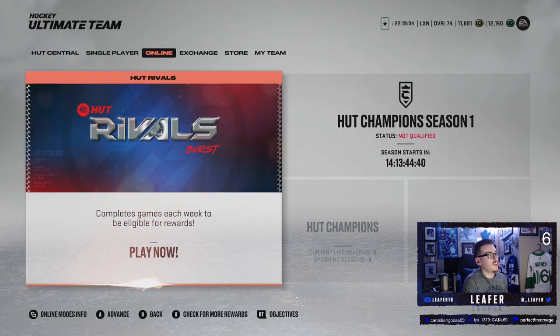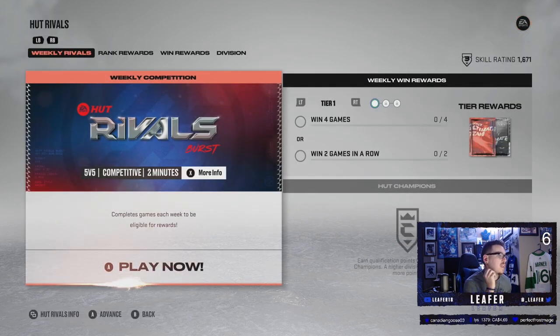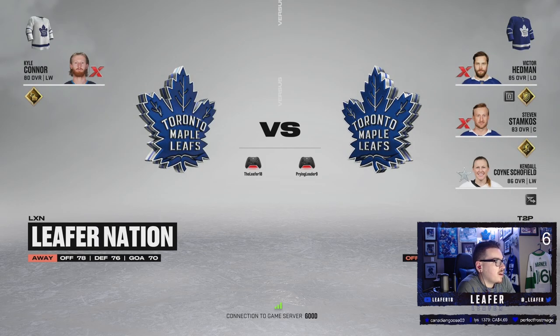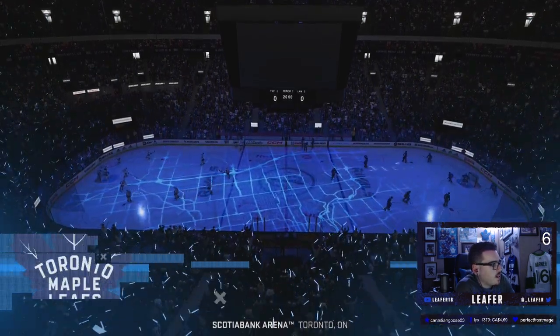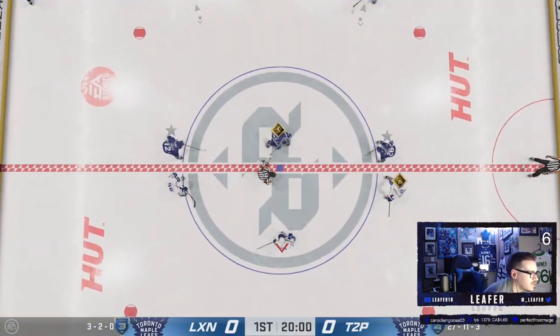One big change to HUT this year is rivals is going to be different every week. This week it's called HUT Rivals Burst — it's a 5v5 normal rival game mode but with two-minute periods instead of four. I usually do two games an episode but for this mode I think we'll go with three. Game one opponent: Victor Hedman, Steven Stamkos, and an 86 Sho Fiala. This guy is 27-11-3. He's got a good team — this shall be interesting.